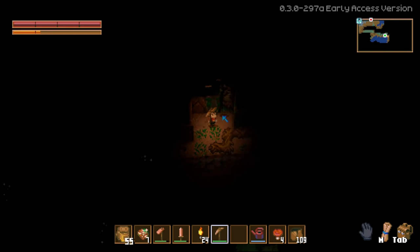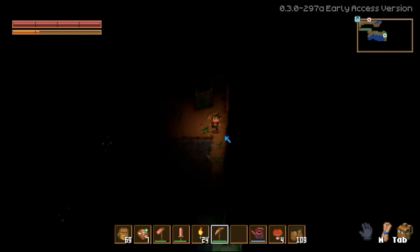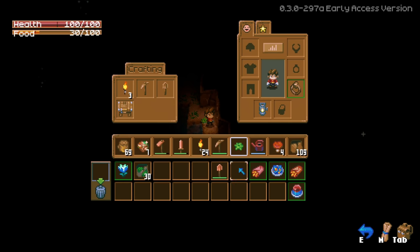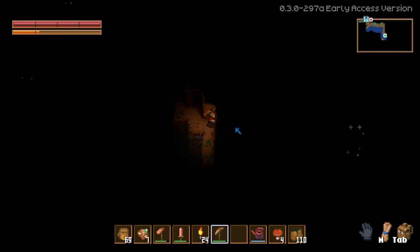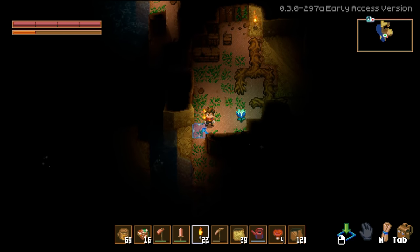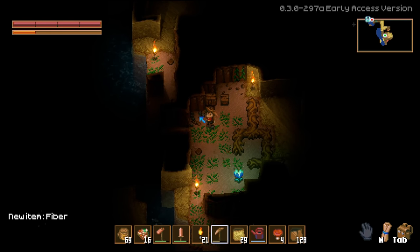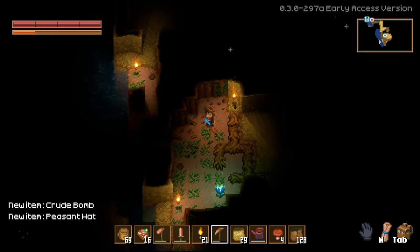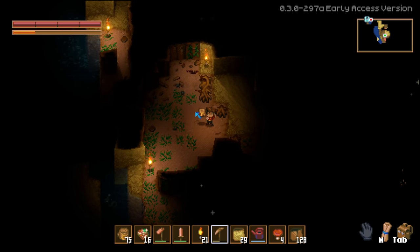I can get some root seeds - actually I just got a bomb pepper seed! I just found another slime. It sounded like you died! I did not die - I found this weird area. It looks like there's like a shelf or something. It's kind of weird. I got fiber from something.